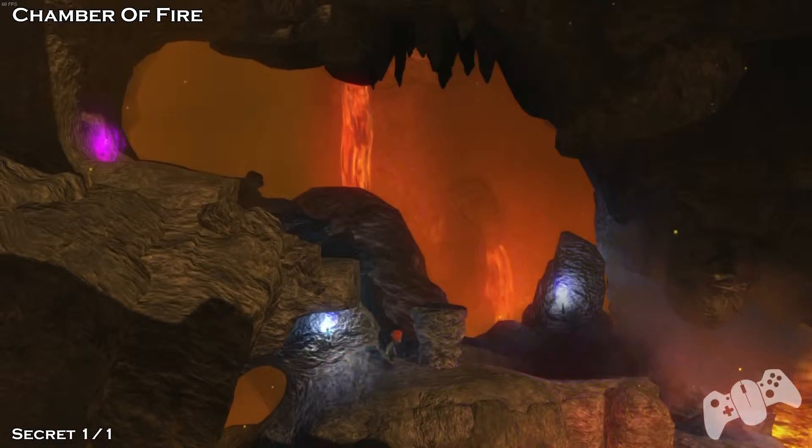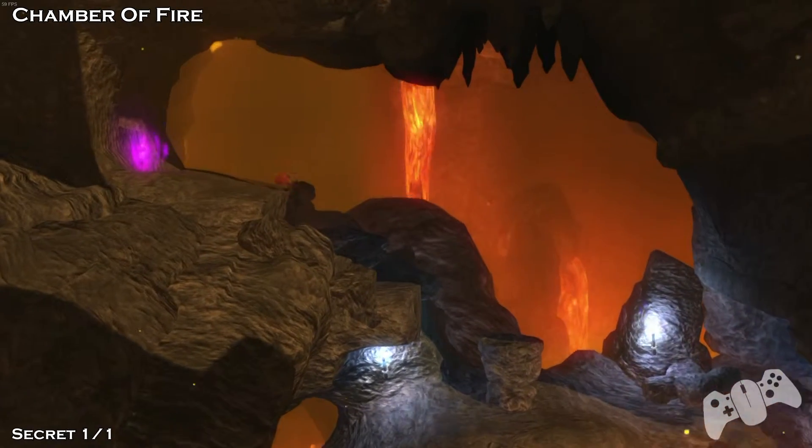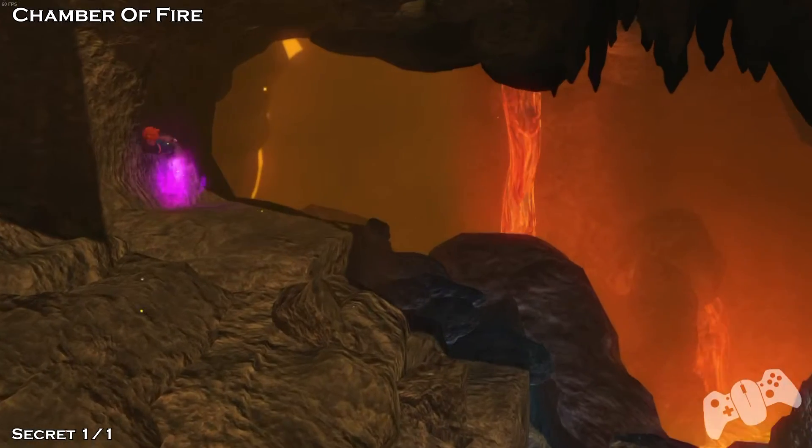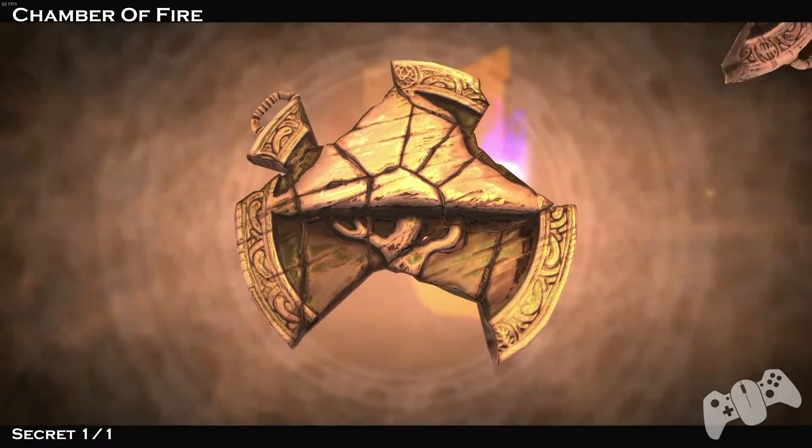Once you've done that, jump on the platform that is made for you and jump left. Now jump right next to where the fire thing — or that purple thing — is, and there will be a secret. Nice job, Max!